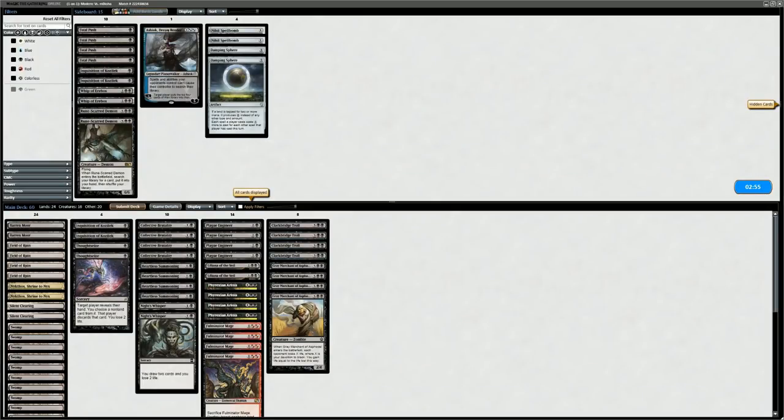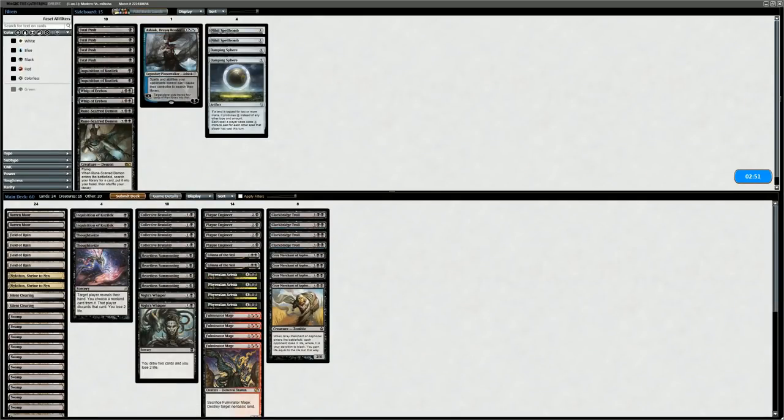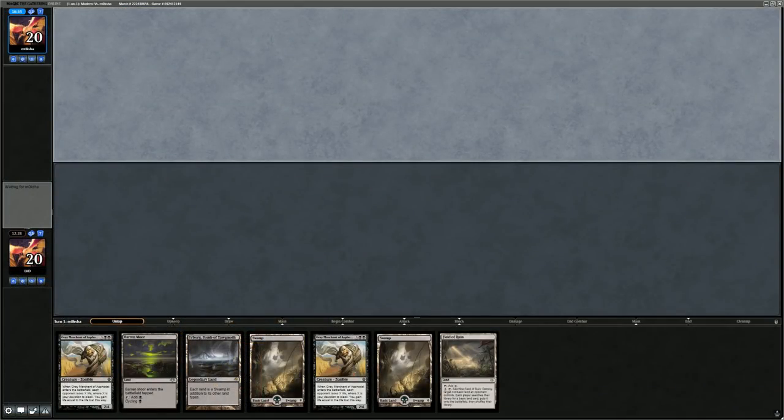On to Game 3 against Through the Breach Emrakul. Think we're still okay with the sideboard plan. Spell Snares are annoying but Inquisition can take them away along with Snapcaster — don't want to overload on them since the opponent has a lot of expensive cards. Blood Moon doesn't do much against us since we have a lot of basic swamps. Stay put with the sideboard. As seen in game two, once Summoning is in play it becomes a lot easier to double spell and fight through counter spells.